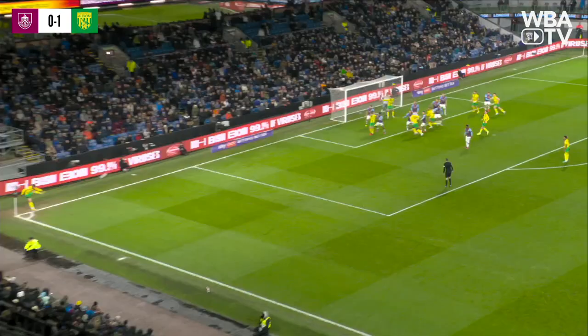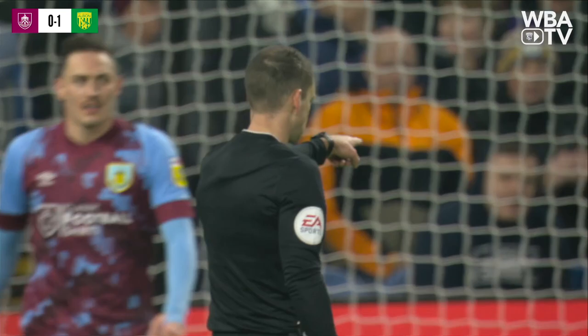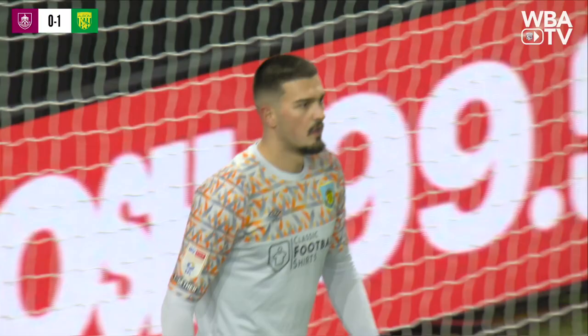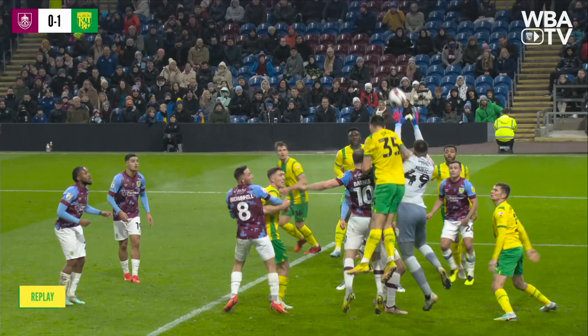It comes from John Swift towards Arkaya Kuzlu — it's held and it's dropped and it's in. He's given a free kick, and it did look like a free kick on first glance. Arkaya Kuzlu jumping with Arjanet Müric — it was bundled home from virtually on the goal line. He had it in his grasp and then dropped it. Free kick to Burnley — Albion denied a second goal.